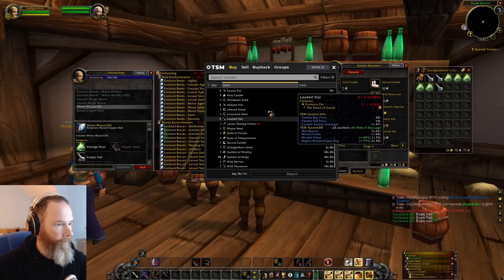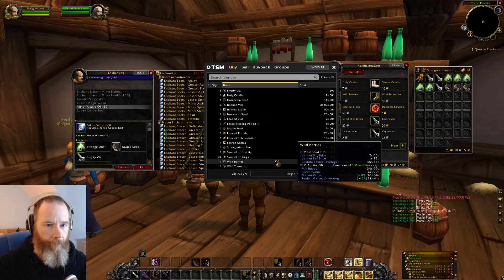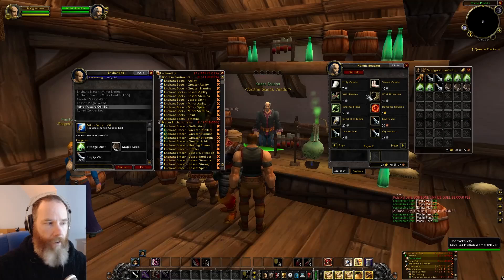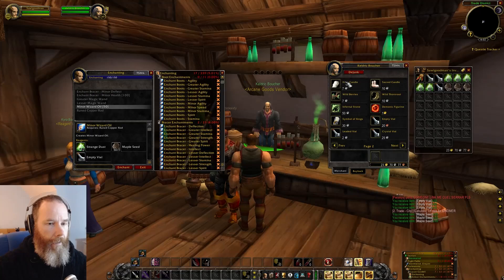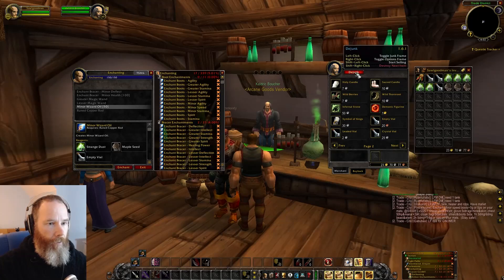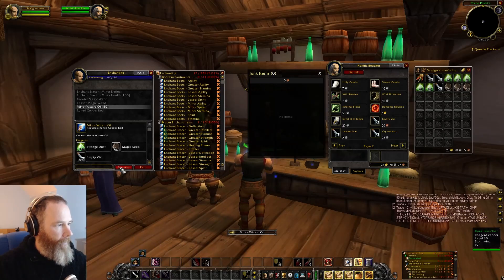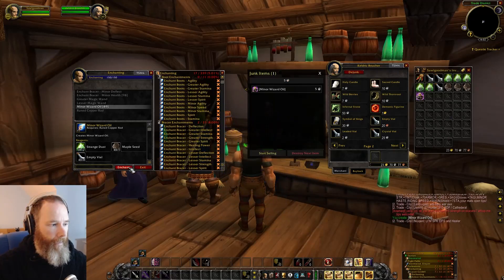So 50 of those and then the maple seeds — shift right click that, 50 of those. They're quite expensive, they cost me a gold for those 50. Back in the WoW interface I've got DeJunk addon added here and I've whitelisted all the wands — the greater and lesser magic wands — and I've whitelisted the minor wizard oil. So I can bring up the DeJunk window and start making the minor wizard oil and you'll see it appear there. DeJunk just means I can mass sell everything from my bags with one click.